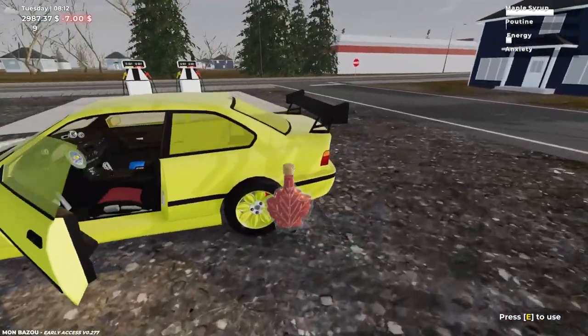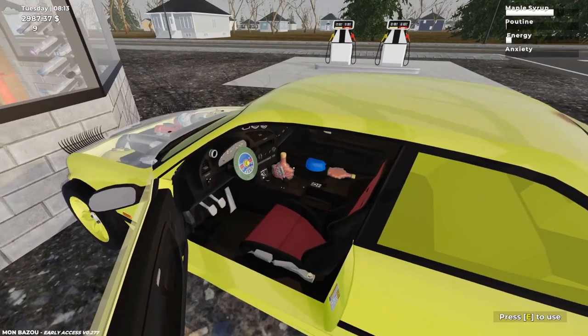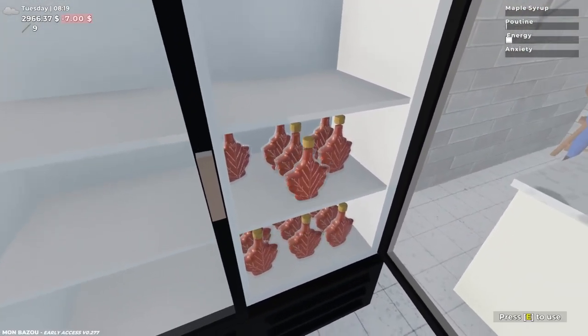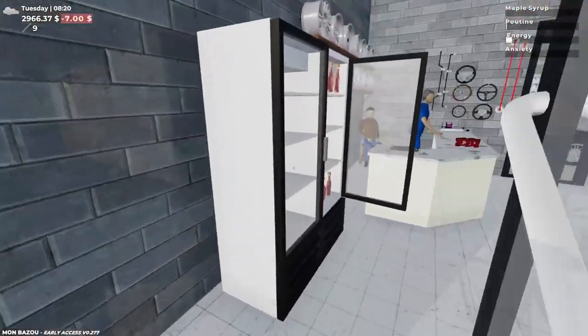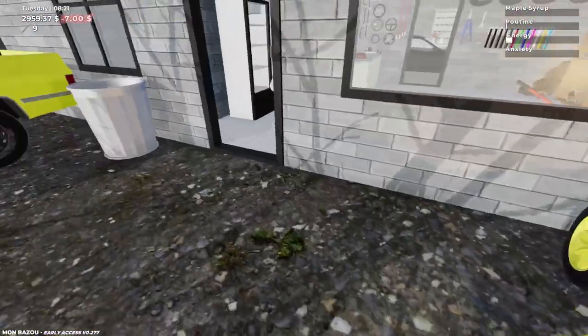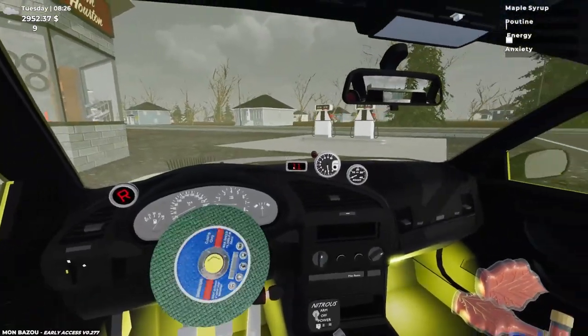Something else I want to do today is finally get the canning equipment for the maple syrup. I did have maple syrup in there — it must have been hiding. I definitely want to get some maple syrup upgrades today. It's been a long time since I've done any maple syrup in this game, and we're starting to get broke, so that's something we'll have to do.